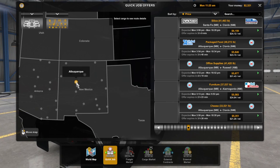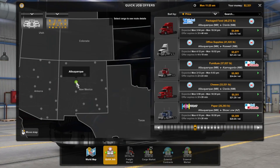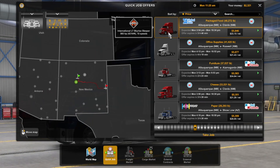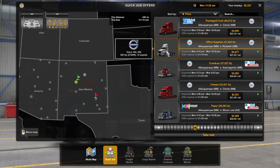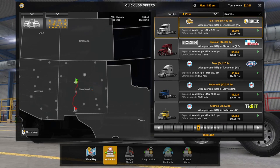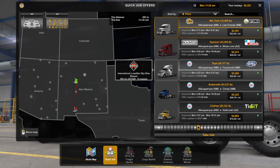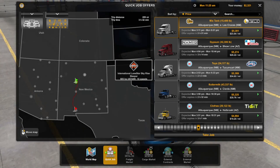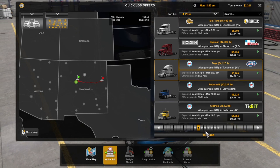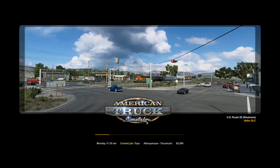Packaged food from Albuquerque to Clovis — that's all the way on the edge of the map. Office supplies, mixed tank — is that like a cement mixer? Western Star. Oh — Tucumcari! I can't pronounce that. Toys — let's bring toys to the children of a city I can't pronounce. And am I choosing this job because it's an International Lone Star? Yes. Were there more profitable journeys? Yes. Do I care? No.